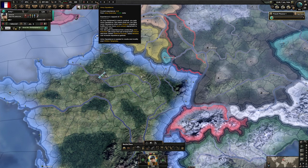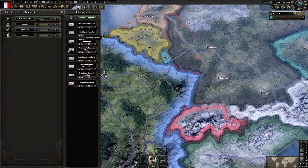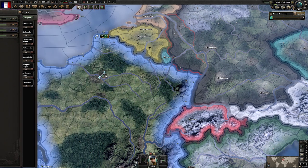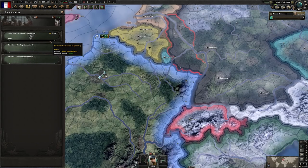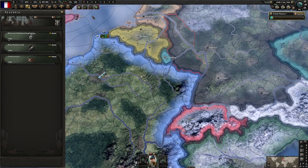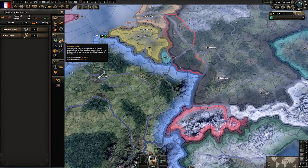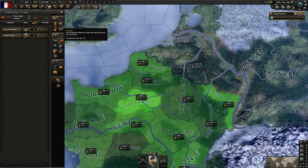The one division training trick still very much works. This one division will supply us with a ton of army experience which we can later use to modify our templates into more optimal builds. Research — very much the basics of any game: electronic engineering, basic machine tools, and construction.